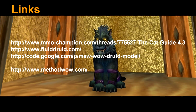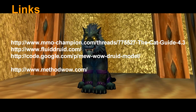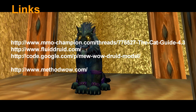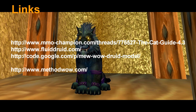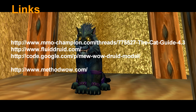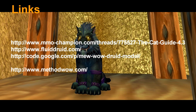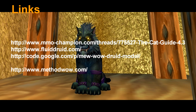To wrap up, here are some useful links for ferals. The first is a link to Mihera's cat guide on MMO-Champion — a really good guide that covers feral DPS in more depth. The second is fluiddruid.com, a community site for feral DPS — a great place to discuss the spec with fellow druid players. The third is a link to the cat simulator called Mew, which you use for theorycrafting and determining upgrades. If you have any questions, feel free to PM me on Method WoW. Next video we will go over UI and macros. Remember to subscribe!